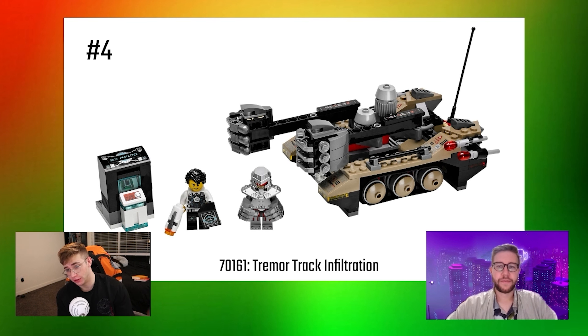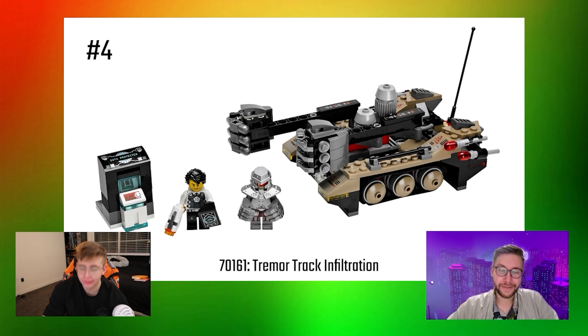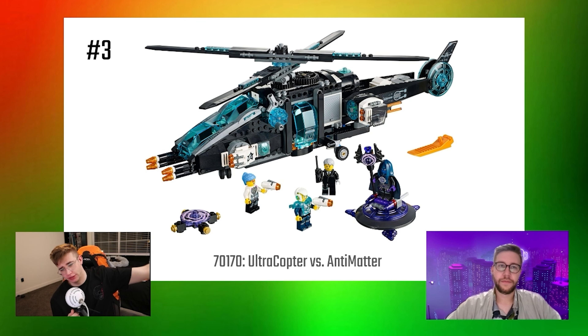Number 4 is the Tremor Track Infiltration — special shout-out to Tremor, who gets the number one super villain of Ultra Agents award from us. Look at this chrome-plated, dopest molded custom minifigure. It's matched perfectly with his tank, which has military-style treads and a dope chrome-plated fist-punching feature. This perfectly captures the zaniness the designers were going for with Ultra Agents villains — over-the-top wacky villains with weird powers and a related vehicle. This set is only $20, which is awesome for everything you get: the minifigs, the punching feature tank, and even a safe side build you can punch open.